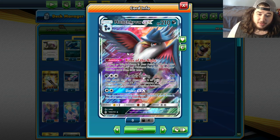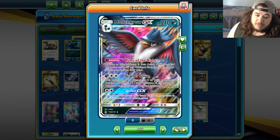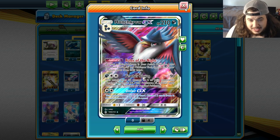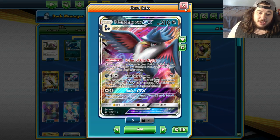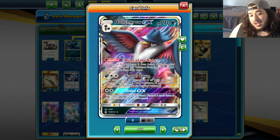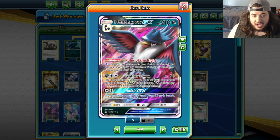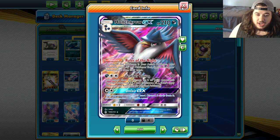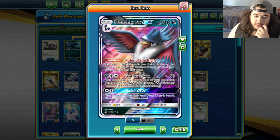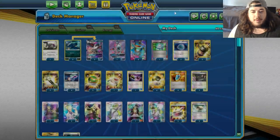As long as this Pokemon is your Active Pokemon, your opponent can't play any Pokemon Tool, Special Energy, or Stadium card from their hand - which is fantastic in Expanded. There are a ton of decks that play special energies. The attack Featherstorm does 90, and does 30 damage to two of your opponent's Benched GX and EX Pokemon. So 90, you can do a Choice Band for 120, Virbank Laser for 160, come back in and do all this laser manipulation, which is pretty cool.